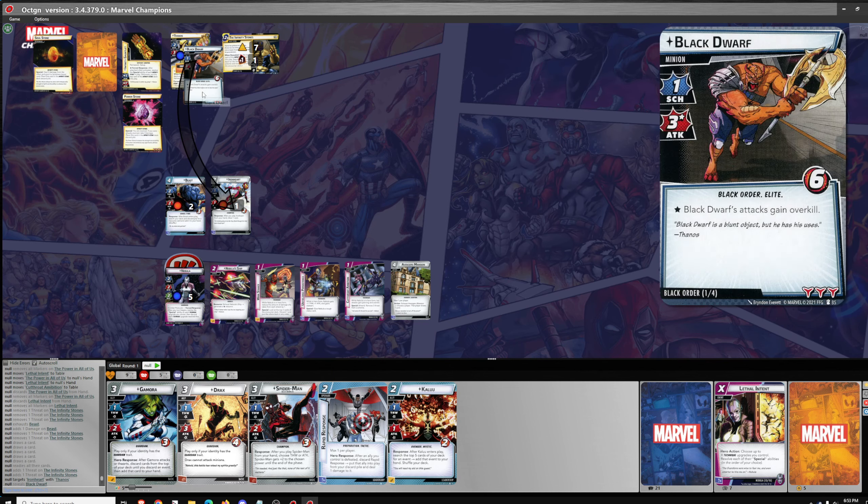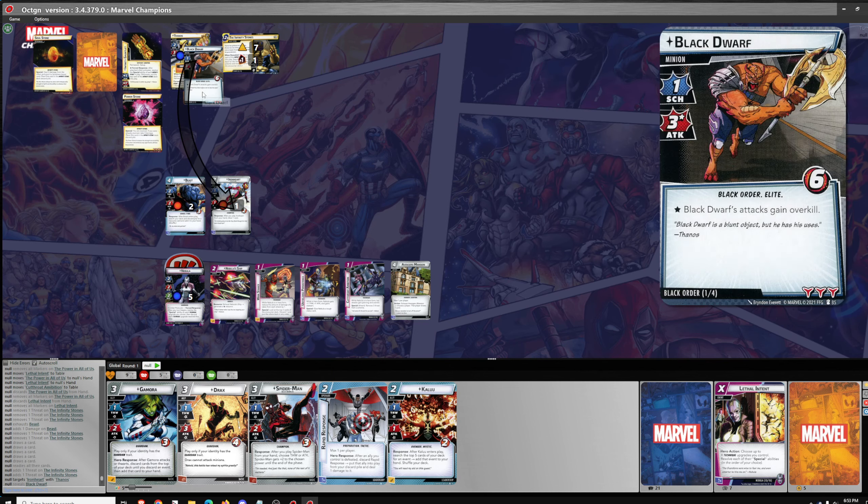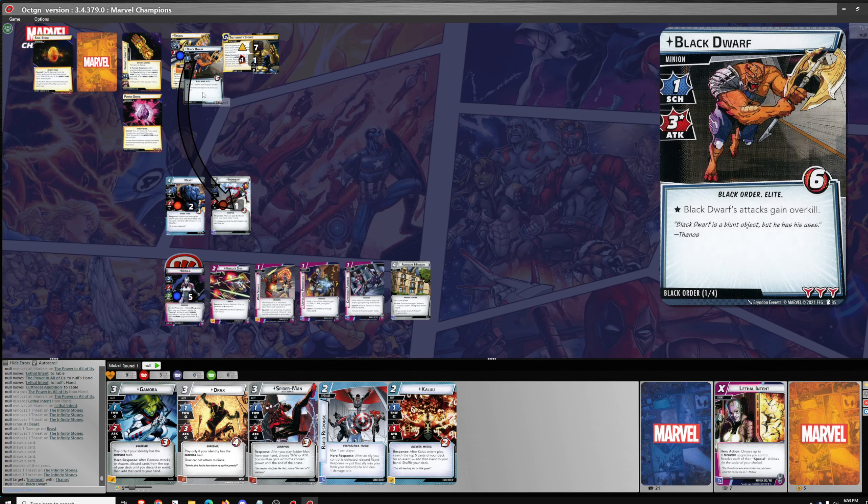Discard until we find an event. I think I'll do it next round — so we'll just draw three. Two Threat, one Attack. And Infinity Stone, and encounter card, and the villain attacks. Infinity Stone — you are confused. Let's get the confuse off, draw a card. I need to Make the Call — Nick Fury preferably. One, two, three, four for Nick Fury.